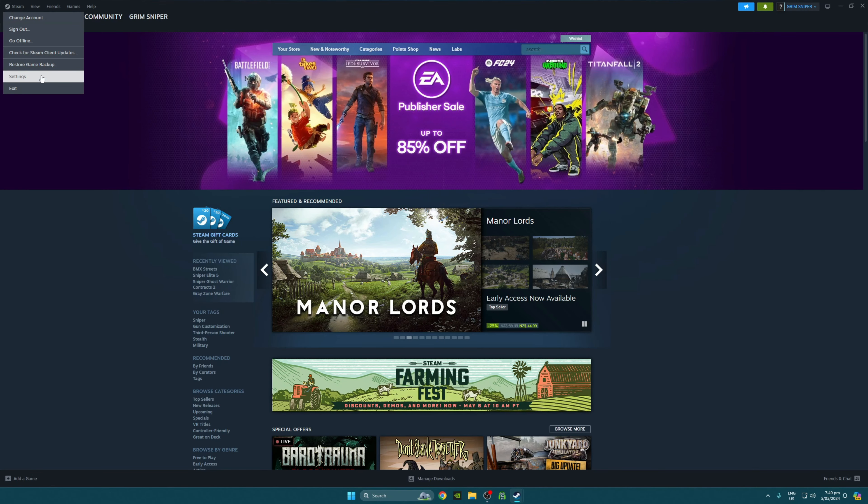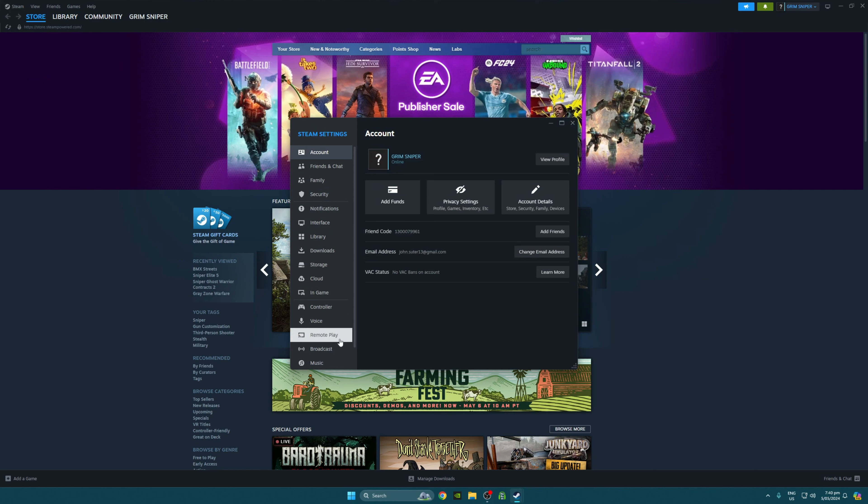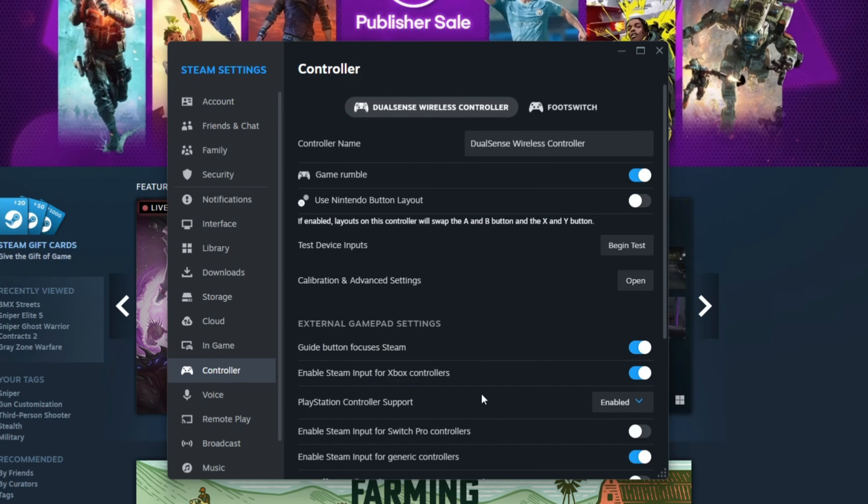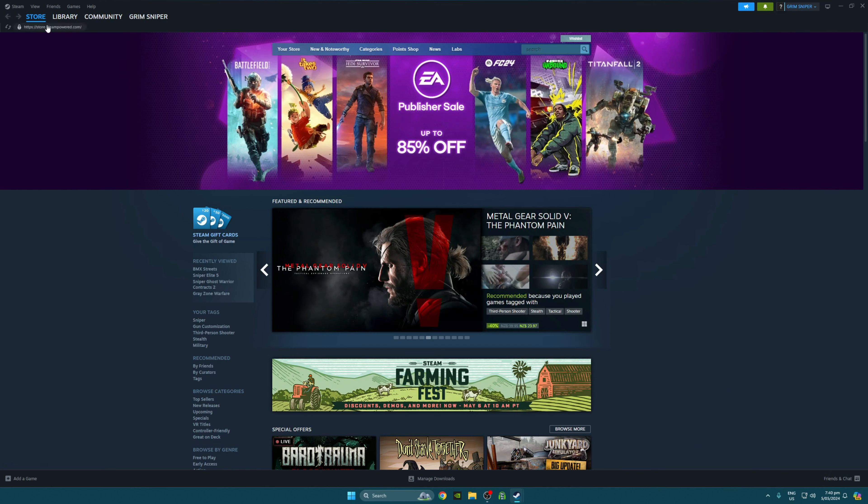First step, go up here to Steam, go Settings, go down to your controller. Just make sure that your controller settings are turned on. If it's already working in the game, then cool. But just make sure if you've got the Xbox controller it's turned on, PS5, etc. Make sure those are working.